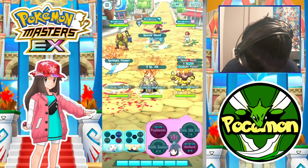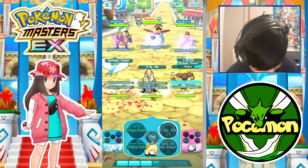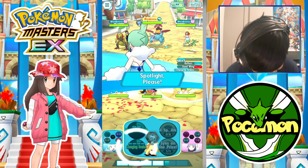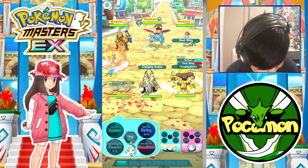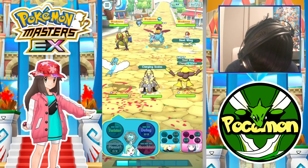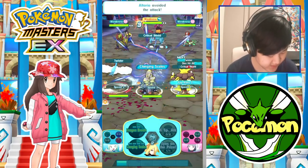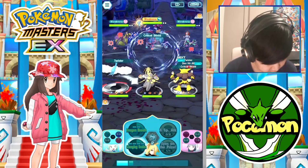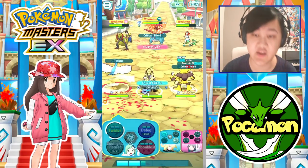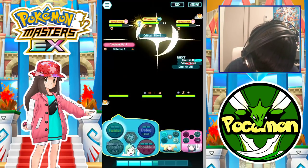Let's buff our stats up first. Let's throw up a Reflect as well while we're at it. X Special Attack — let's get one Clanging Scales in here. They do have a special shield up right now, but they don't have the crit shield up thankfully at the moment. So that's nice for us. Dire Head all over here, Clanging Scales, and then they have their crit shield up over there. After this Twister, we could Defog that shield — both shields at the same time — which would be pretty helpful.